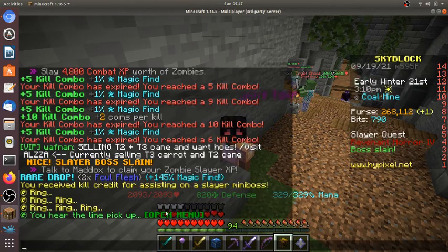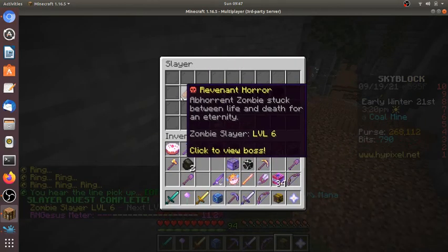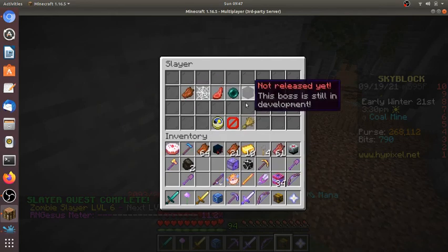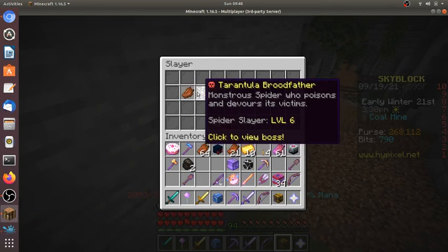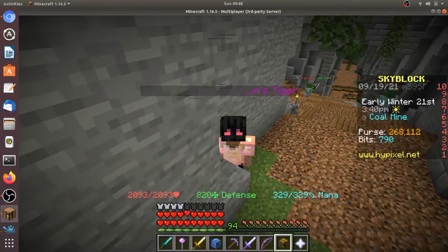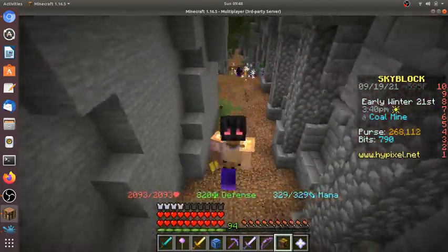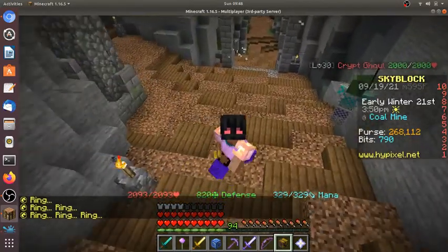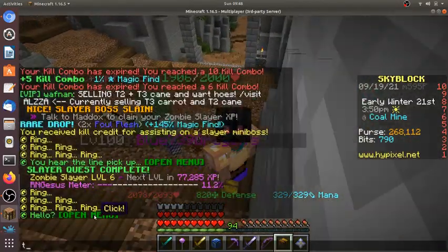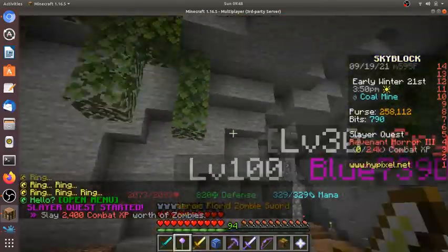We got 625 Revenant Slayer XP because of Jay's Mayor and the Perkpocalypse perk for Aintrox. I'm level 6 in Tarantula, Sven, and Revenant Horror. Now let's show an example of a tier 3 — it's basically exactly like the tier 4 but way easier.